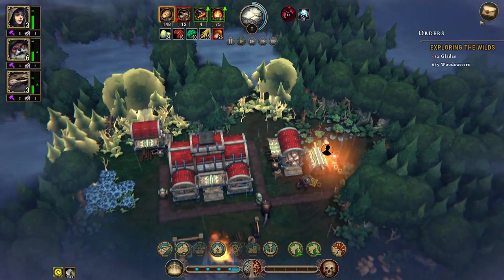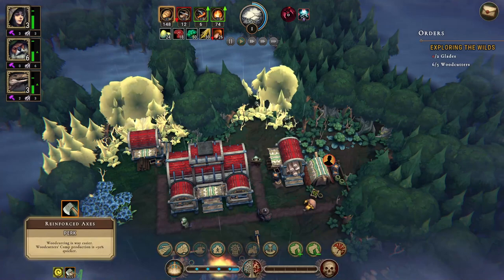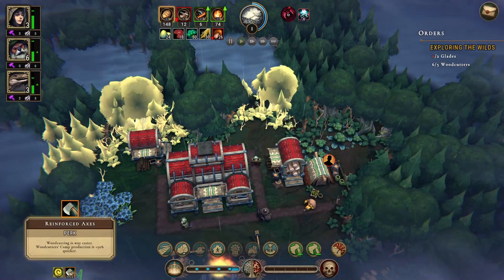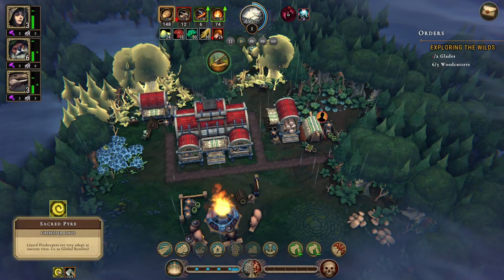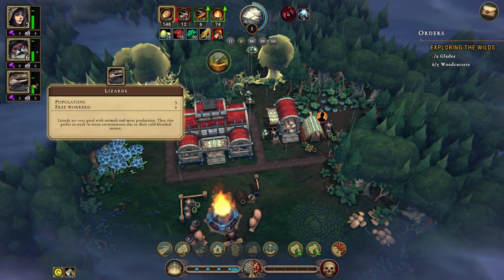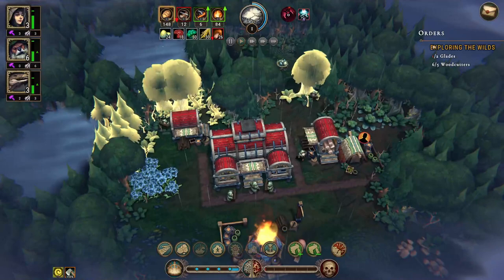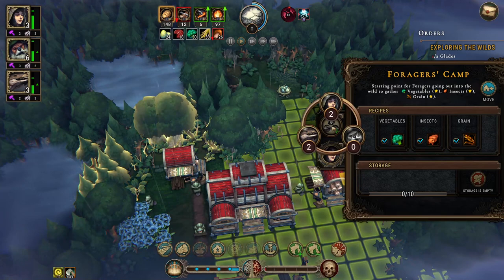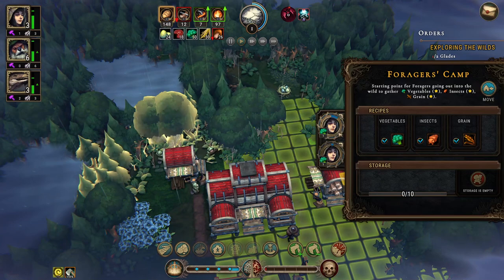Next we should explore the wilds by cutting through the forest to discover two glades. We also have the reinforced access perk — that's new. Woodcutter's camp production is increased by 50%. And Sacred Pyre: Lizard Fire Keepers are very adept at Ancient Rites, plus one to Global Resolve. As long as these bars are green and arrows are pointing up, everything is okay.